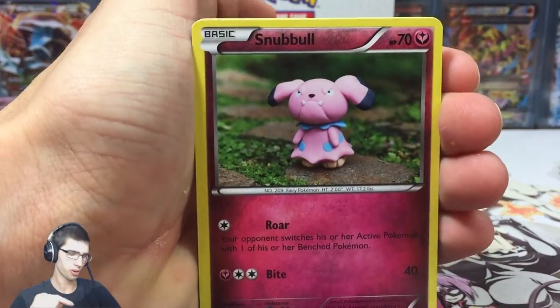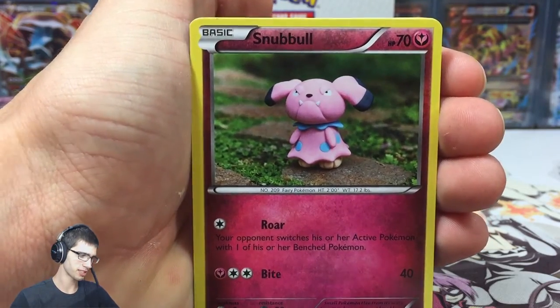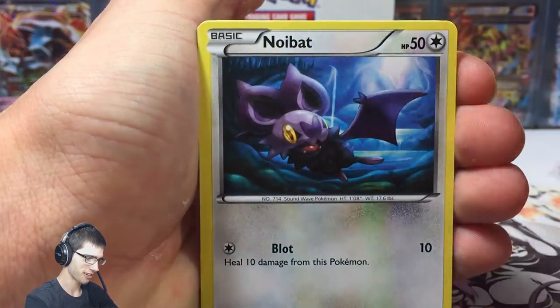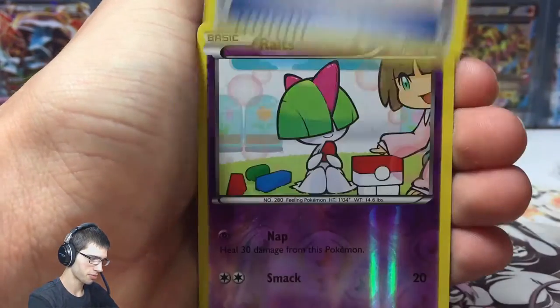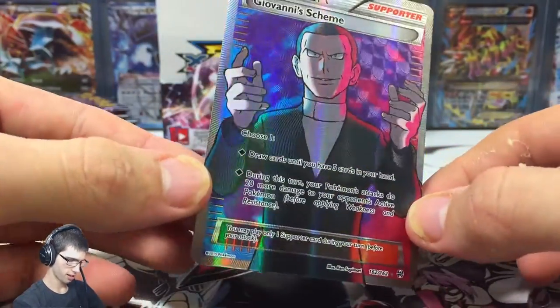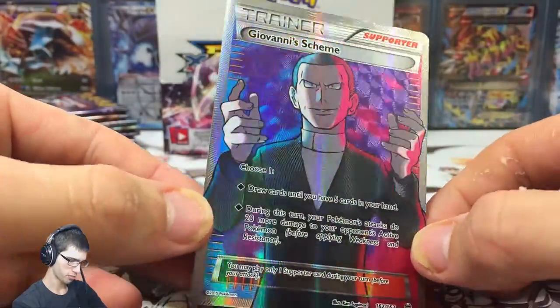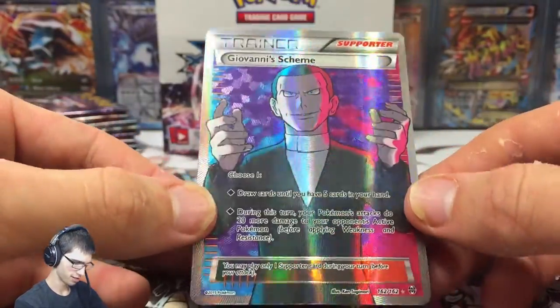If you guys have not seen parts one, two, or three, I suggest you do. The pulls have been amazing in this box. These Breakthrough boxes are just awesome — I highly suggest picking up a pack because you can almost guarantee yourself something pretty spiffy. Like this Giovanni Scheme Full Art! I've already got this one — pulled it at the pre-release. But look at that texture.